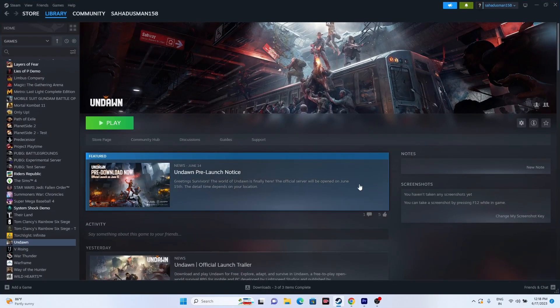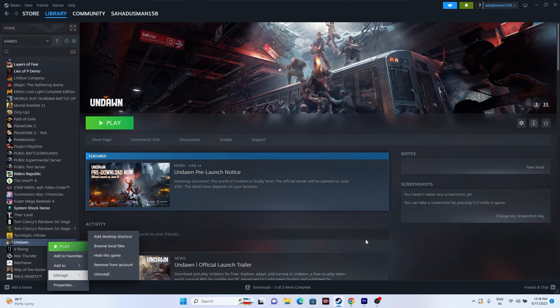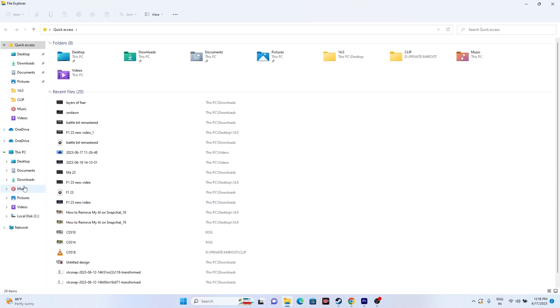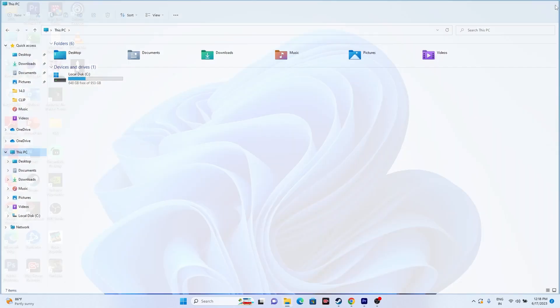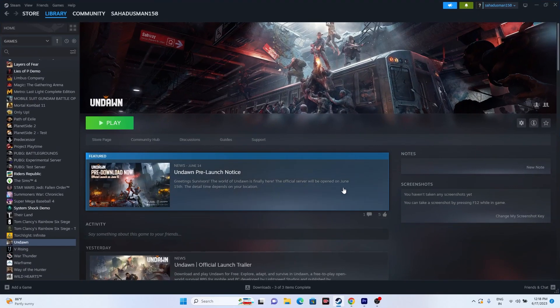If the issue still persists after all these steps, uninstall the game and reinstall it. Right-click the game and go to Manage, then Uninstall. When reinstalling, do not install it back on the same local disk — change the drive location. For example, if it was on Drive C, install it on a different drive. These are all the possible workarounds. I hope this video was helpful — if so, please subscribe and click the bell icon for more videos like this.